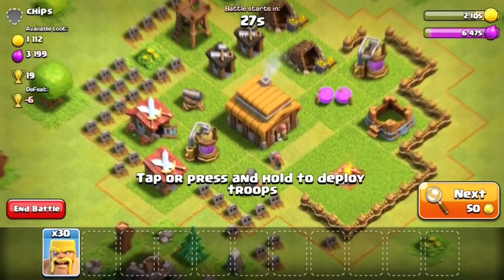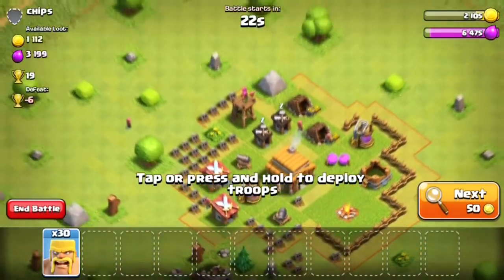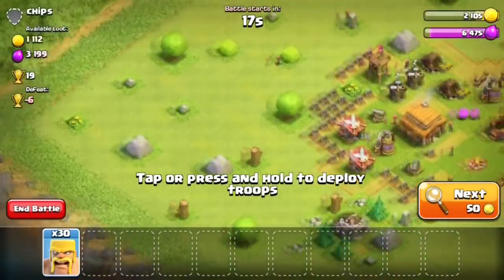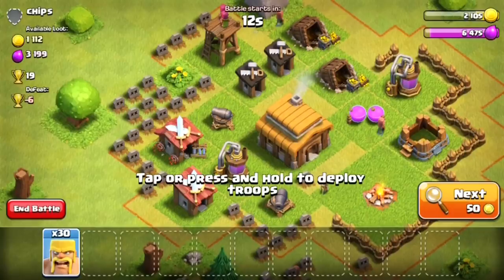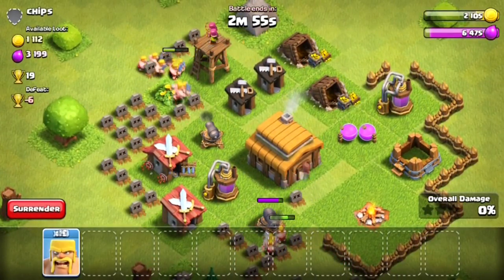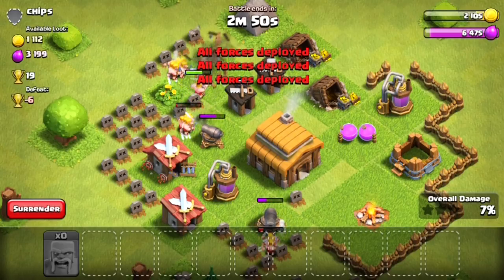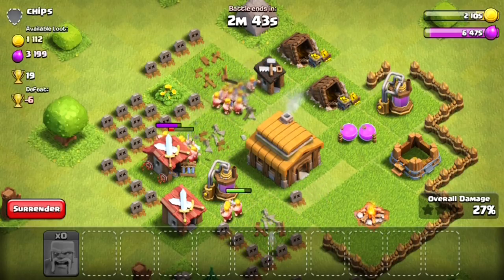Let's get into the first match. I see a lot of bases like this at this level. I don't know if there's some strategy that tells you to put your base like this, but it's not a good idea. This might be the way the game sets it up in the tutorial and people just leave it. All his defenses are completely exposed — perfect for a barbarian rush, and that's exactly what I do.